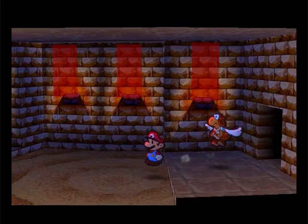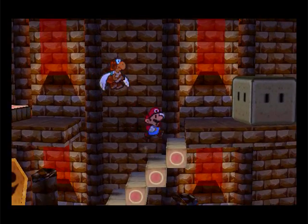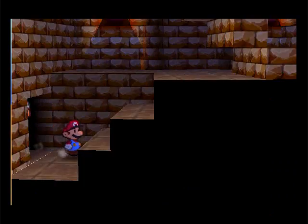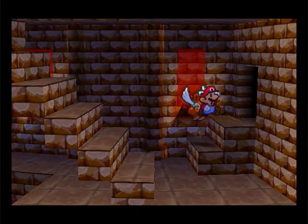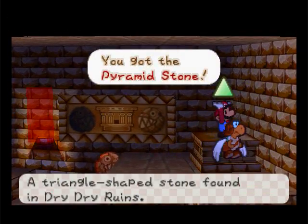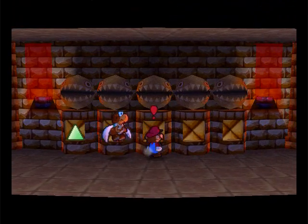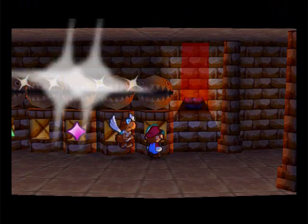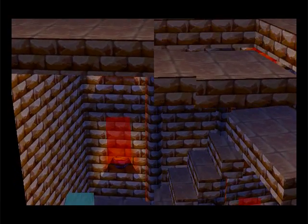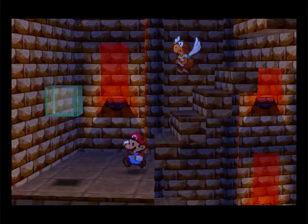Alright, there should be one more now. Oh, that item I just got is for someone else. So now we can go in here. Look at that — you gotta put triangle here, diamond here, and then the moon here. And then you got it. Alright, it's in here.